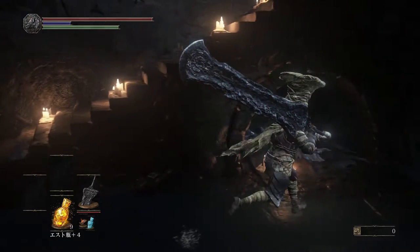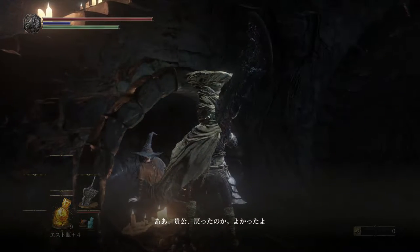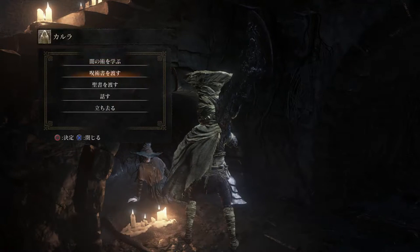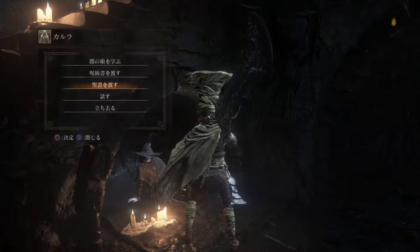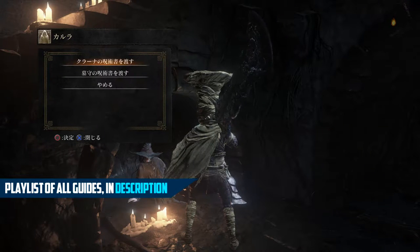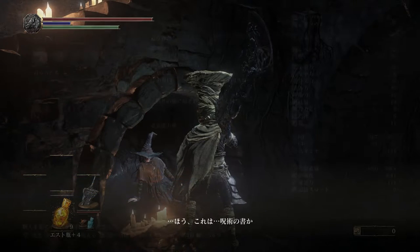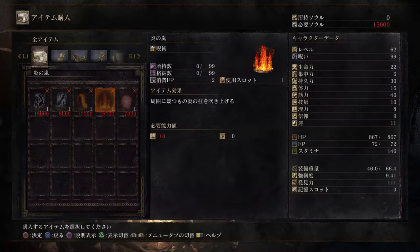Come back to Firelink Shrine and talk to Carla and give her your pyromancy tome. If you don't have Carla and don't know how to get this NPC, she is actually later in the game in a Irithyll Dungeon. If you want to know how to get her and unlock her spells, be sure to look in the description below for a link to a guide on how to find her.